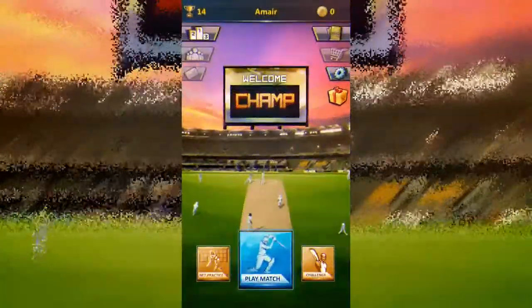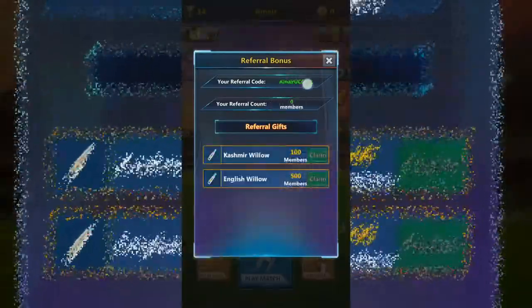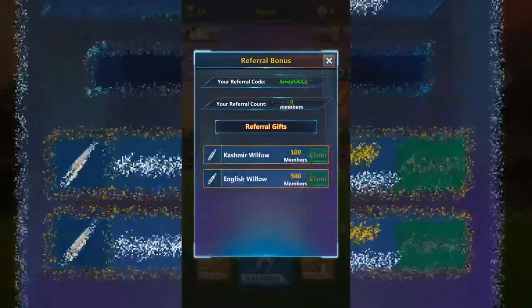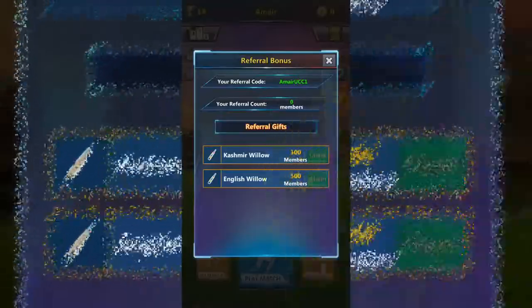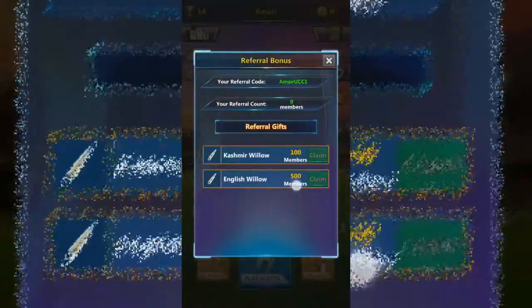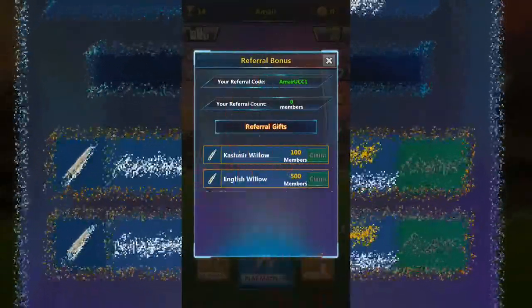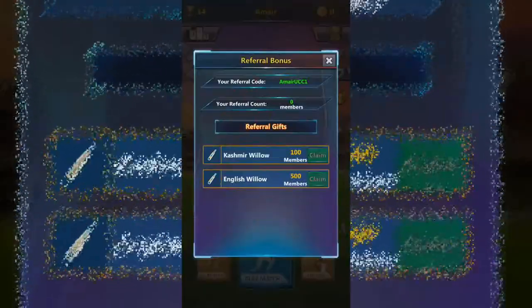Another exciting thing about this game is that if you refer this game to your friends you can win many goodies, such as a Kashmir will have bad by referring 100 members, English will have bad by referring 500 members, and IPL tickets in the future and many more goodies too. Here is my referral code and you can find the referral link in the description. You can download this game from the link given in the description.